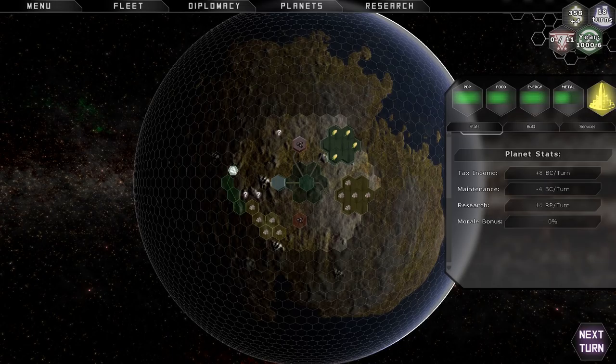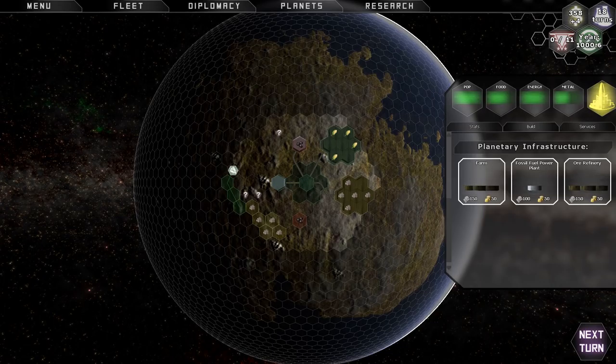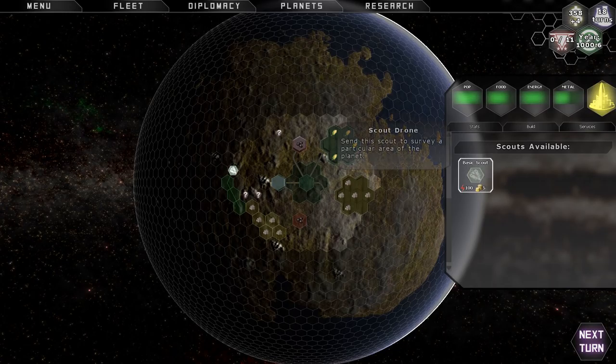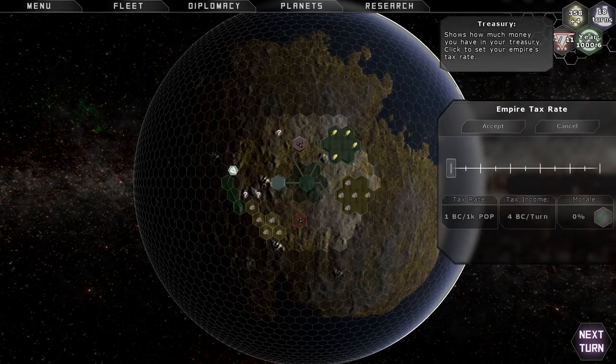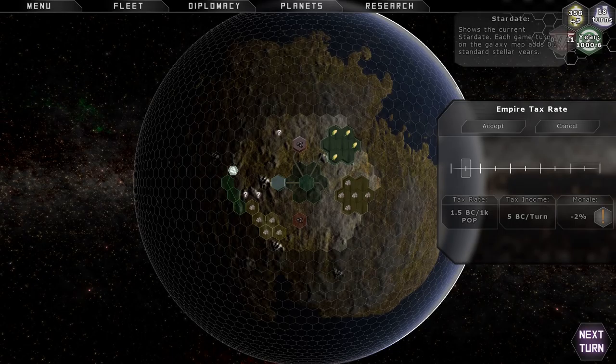I'm producing 14 research per turn. I have no morale bonus because my people are sick from the fossil fuel plant. Here's what I can build — farm, power plant, or refinery services. This is the scouts I have available — only one. Let's look up here at my treasury. Empire tax rate right now is at zero percent, which is fine. If I do raise taxes, I'm going to get a hit to morale, and as you can see, raising taxes here only gets me one extra bite coin per turn — so not worth it.